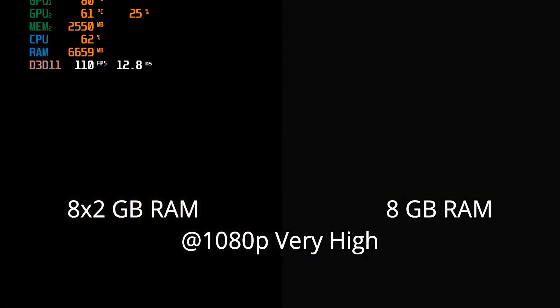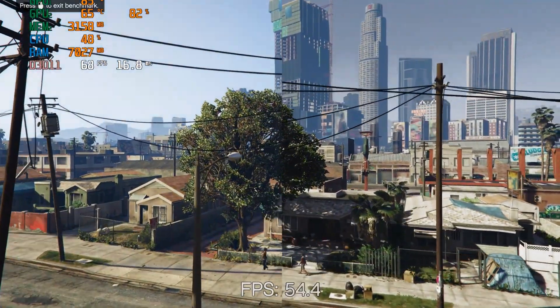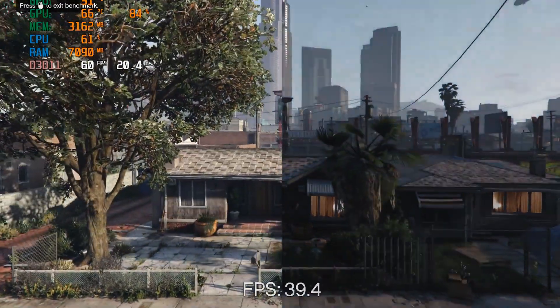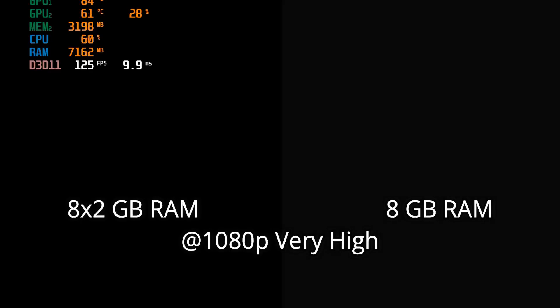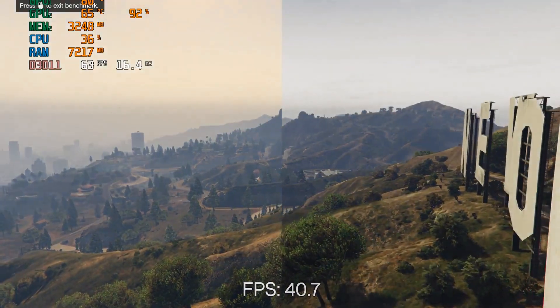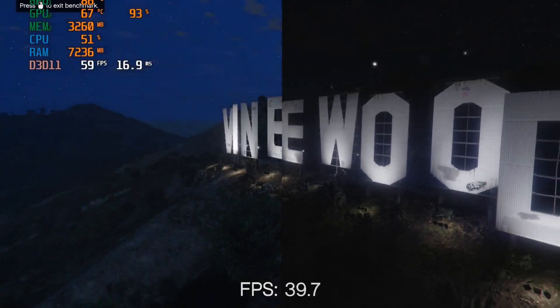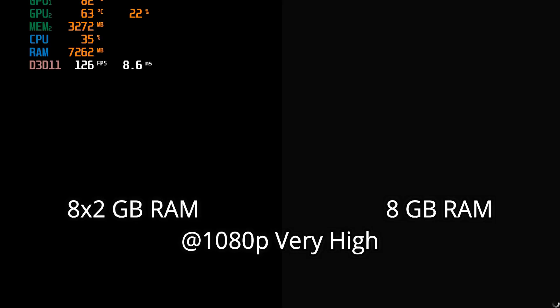In this video, I am going to compare benchmark FPS of GTA 5 and Shadow of the Tomb Raider with single channel 8GB RAM and dual channel 16GB RAM with a Ryzen 5 3550H processor and GTX 1650 graphics card. The main purpose of this video is to identify if there is any improvement in FPS with dual channel RAM upgrades. This benchmark was tested at 1080p resolution with very high settings. On the left hand side I have dual channel RAM results and on the right hand side I have single channel RAM results. Enjoy the video.